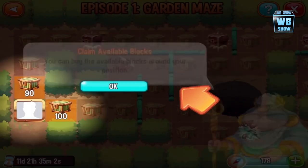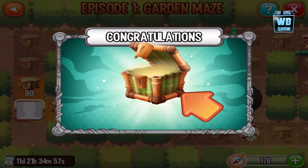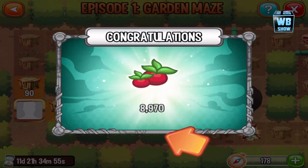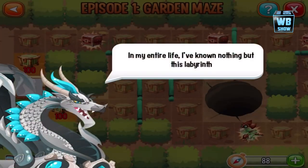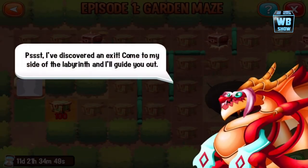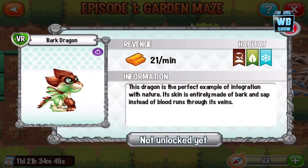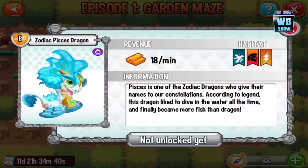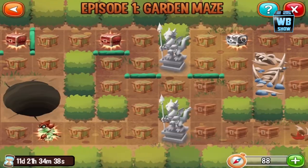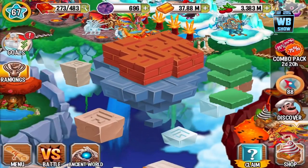They're still giving me the tutorial even though I pretty much know how to use it. There are some nice dragons in here. This one — the Bark Dragon — looks pretty nice. And the Zodiac dragons — they're placing the Zodiac dragons in here now, which is very strange.